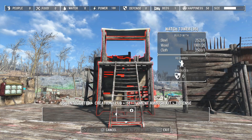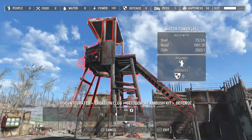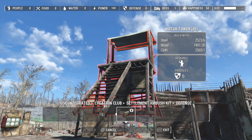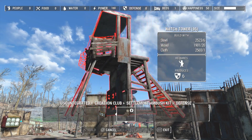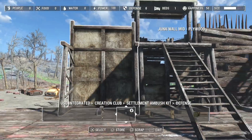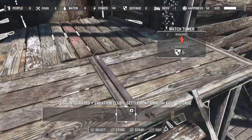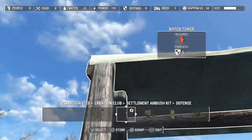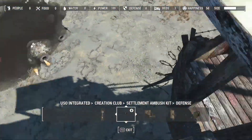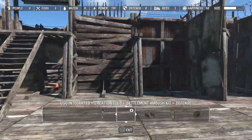I almost missed this — there's a watchtower they added. It gives six defense and you can put one person at it. It looks like a regular watch post with some supports on the front and a junk wall with a couple pieces missing, making it look a little scrappier. There's a staircase that goes right up, a couple floor pieces, and a watch post with a canvas roof that actually moves a little bit — and you can jump through it.